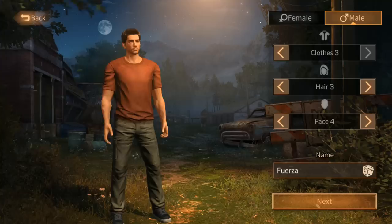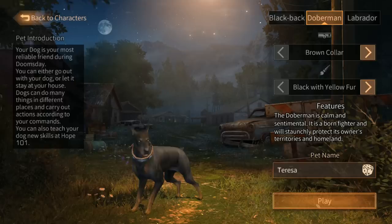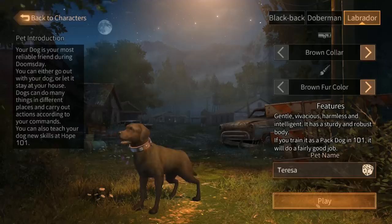After choosing your name, you will have the option to choose your dog type. This is not a huge decision because they all start out with the same skill and their habits are randomized, but I recommend choosing the Labrador because he is given two extra storage slots, which I will explain why I think that is important a little later on.